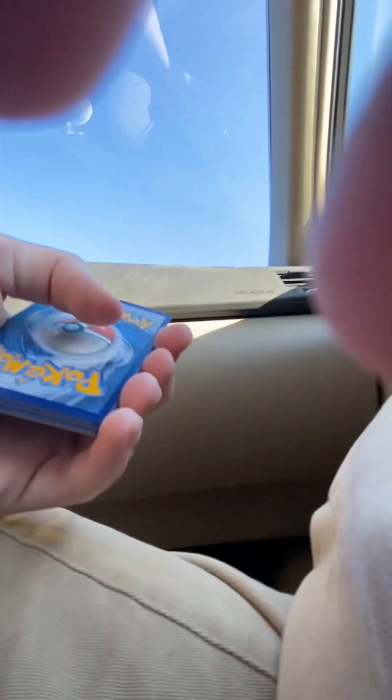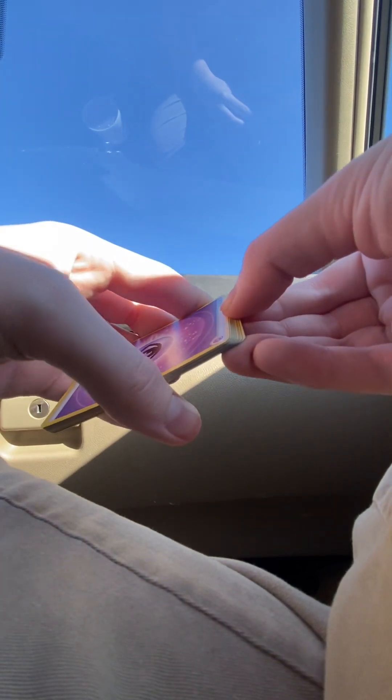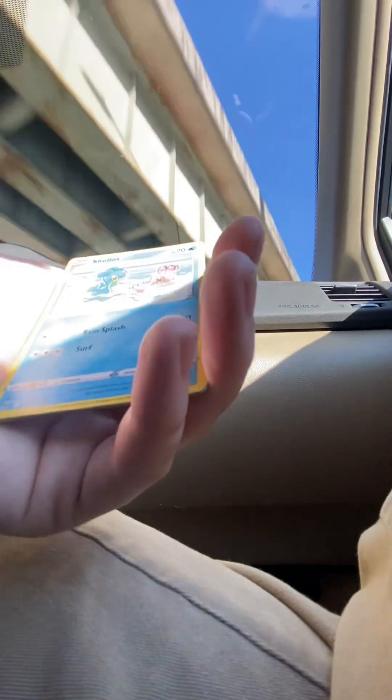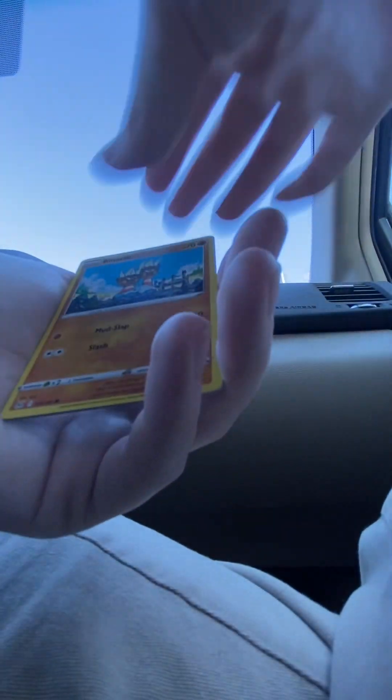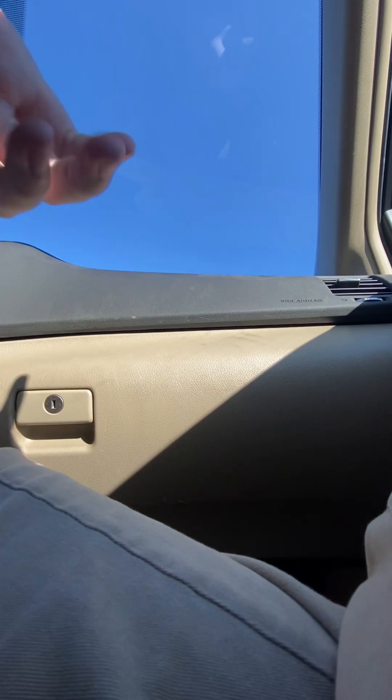Here's your code card again. Second pack contents: energy, Glarian Stunfisk, Roxanne, Sliggoo, Murkrow, Horsea, Mawile, Shellos, Pinnacle, a Sableye in reverse holo, and a Mimikyu regular rare out of a black bordered code card. That's it — we're throwing all the cards on the floor.